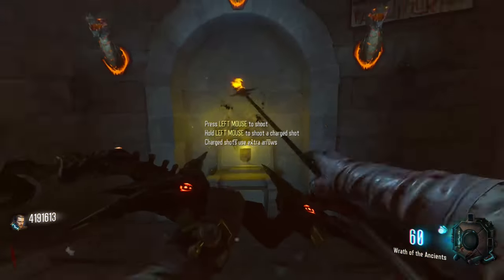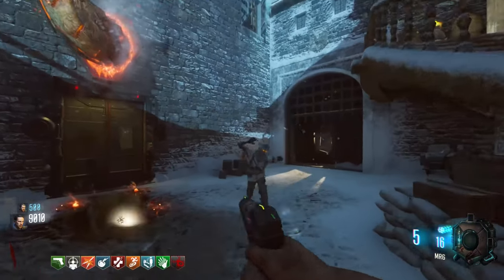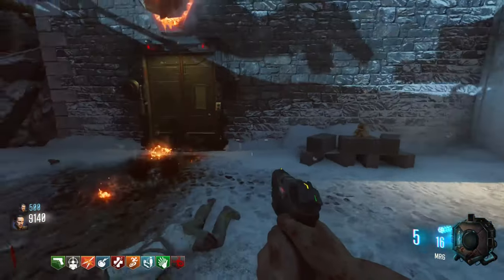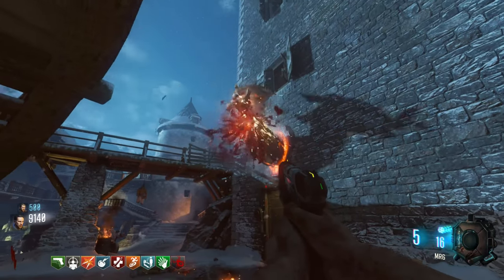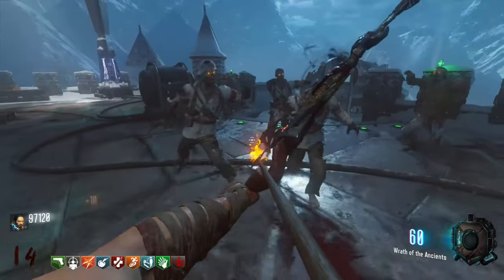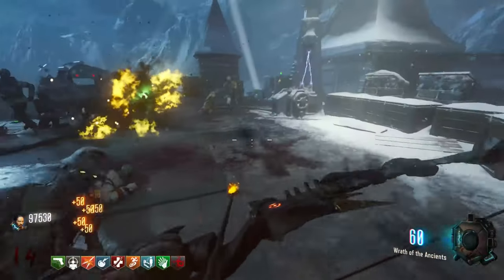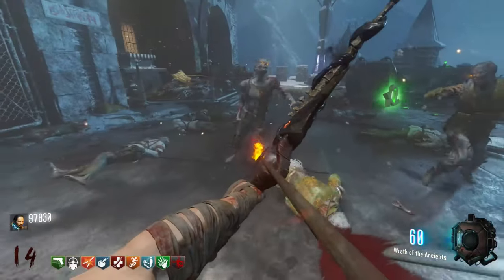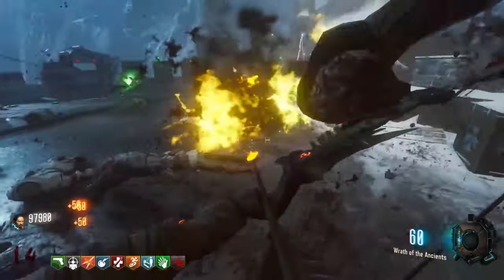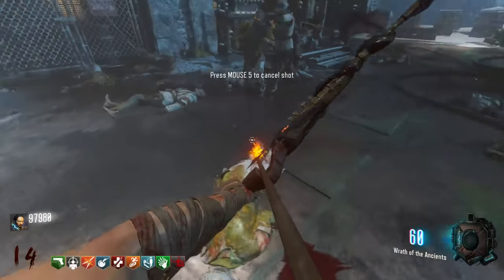Number 5: The Wrath of the Ancients. It only makes sense that this is the worst of the bows because all the other ones are just an upgraded version of this one. To obtain this bow, all you need to do is feed 3 dragons around the map a couple of zombies, and you get a quite powerful bow that will last you up to rounds 12 to 15, at which point it just doesn't have enough ammo to sustain itself. All around a pretty good weapon, but in comparison to the other bows, it's nowhere near as powerful.